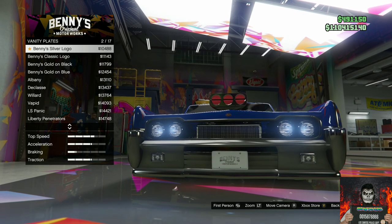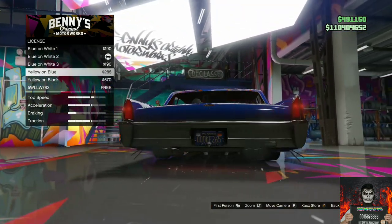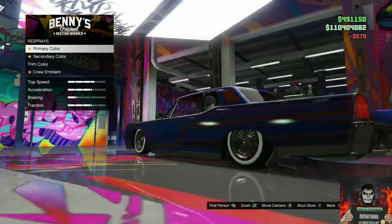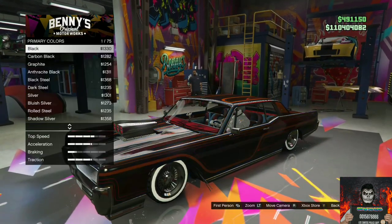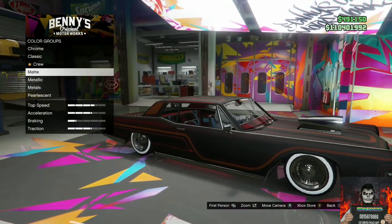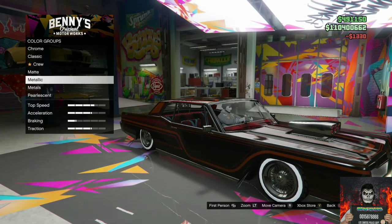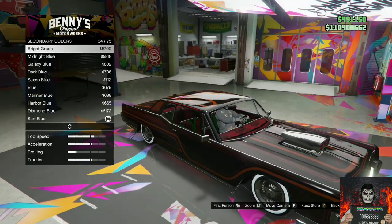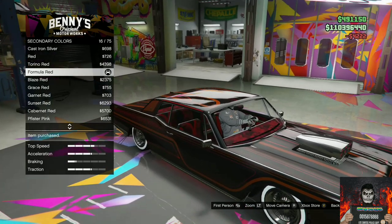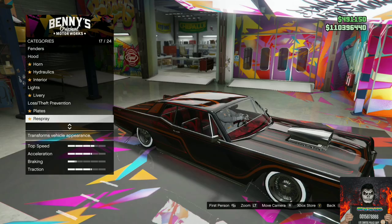On Vanity Plates, purchase the Benny's Silver logo. Go over to License and purchase the Yellow and Black license. Go over to Respray, then Primary Color, then Metallic, and purchase the Black Metallic. Then find the Secondary Colors, go over to Metallic, and purchase the Formula Red Metallic color. Go over to Roofs and remove the roof — put no roof on it.